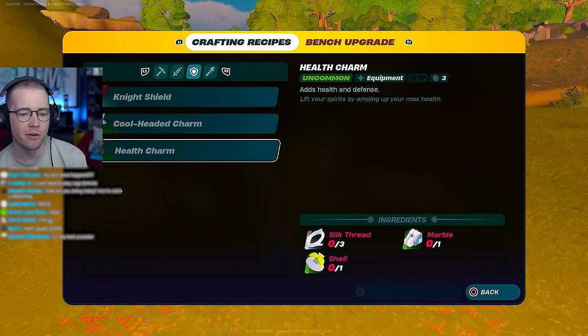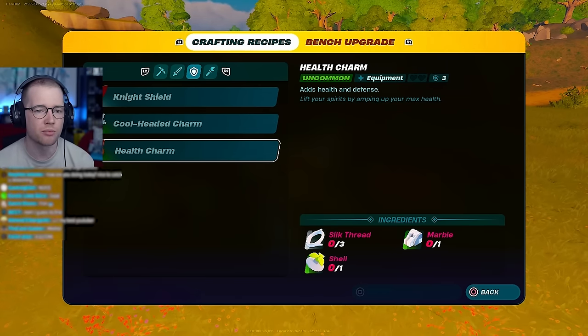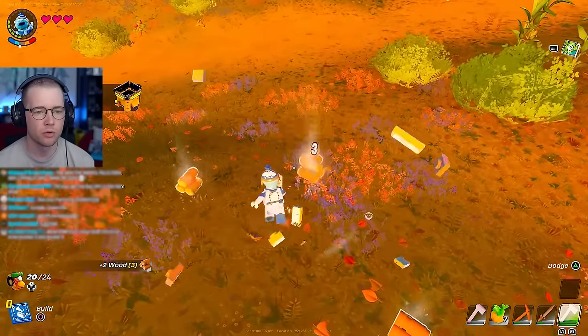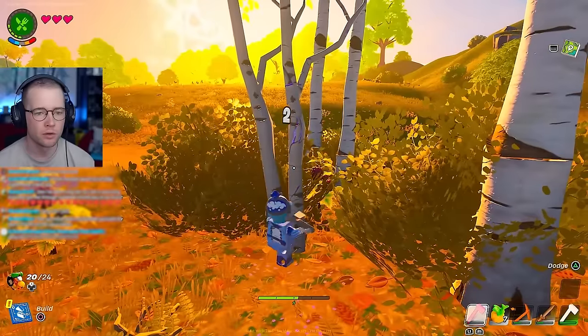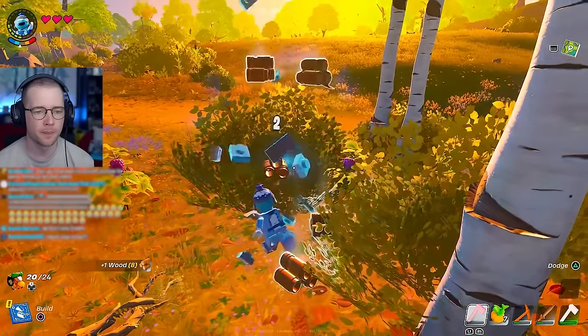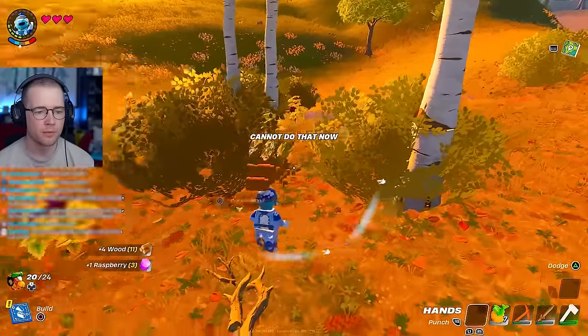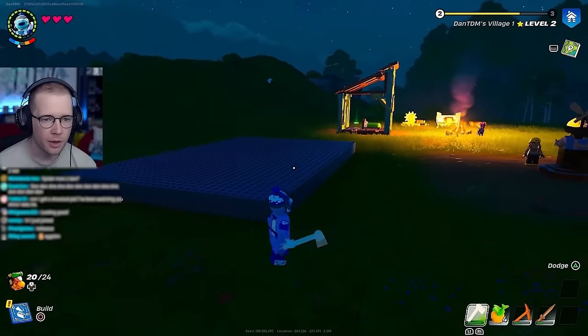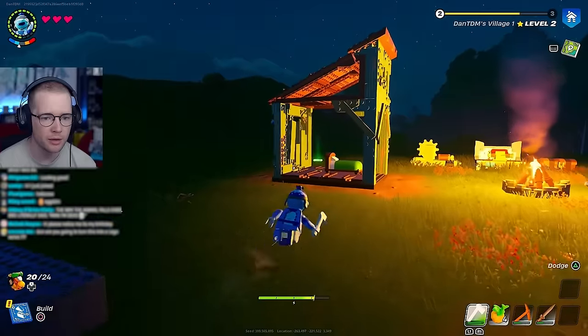Forest axe requires bones. Cool headed charm increases resistance to hot temperatures. Health charm lifts your spirits by amping up your max health - you need marble, shell, and silk thread for that. Let's see how much more wood this gives us - one, two smacks, one two three. I'm gonna use this to the brakes. Let's try and build a house - let's do it!